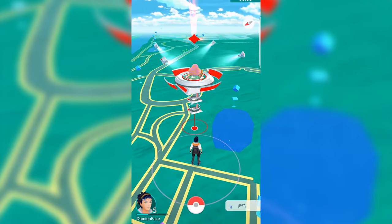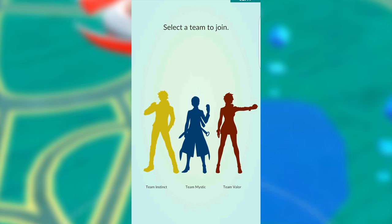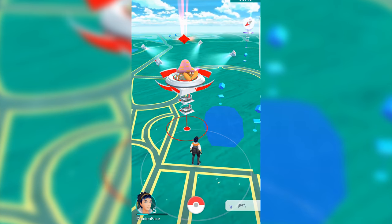If you are level 5 and click on a gym for the first time, you will be asked to join one of the teams. It doesn't really matter which you pick, but I would recommend trying to join a team that your friends are in so you can work together.